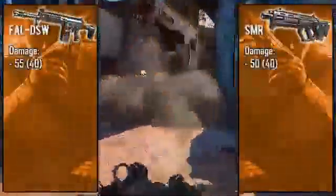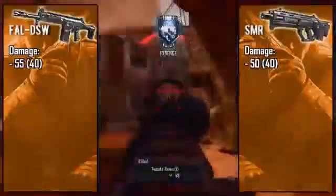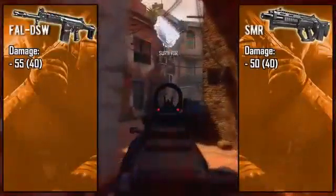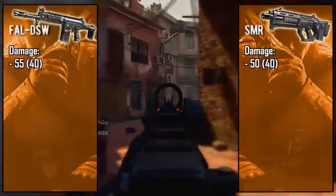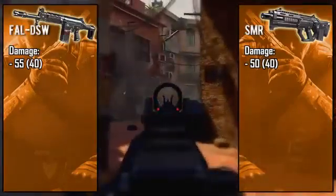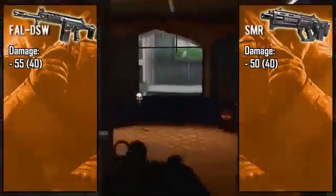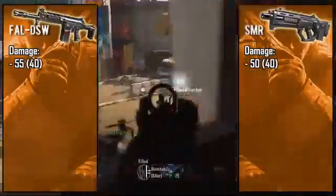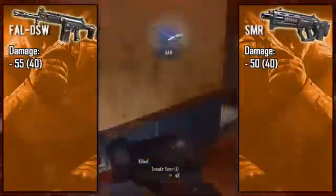Starting off with the damages, the FAL is slightly above but not by much. Both of these weapons have the ability to take down enemies with two bullets, which is just insane. However, the two-shot range of the SMR is about two and a half times farther than the FAL. The SMR can take out enemies with two bullets up to around 125 feet while the FAL can do so to around 55 feet. What makes both of these weapons very powerful are their really low damage drop-offs. The lowest amount of damage a single bullet will do with either of these weapons is 40, which means after you exceed that two-shot range everything is a three-shot kill no matter how far away the enemy is. The only weapon with a higher minimum damage is the KSG, which is obviously a shotgun.